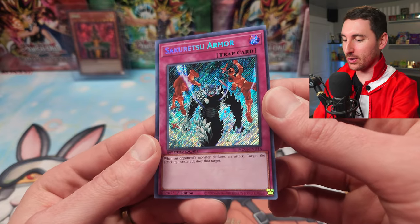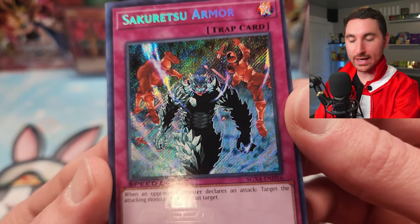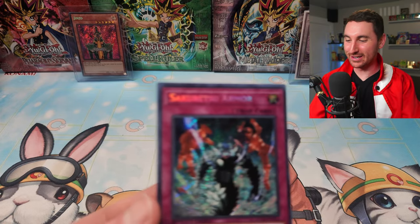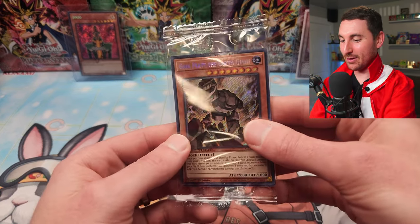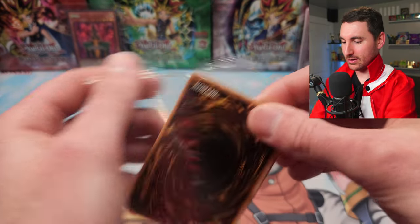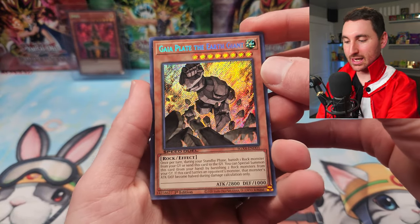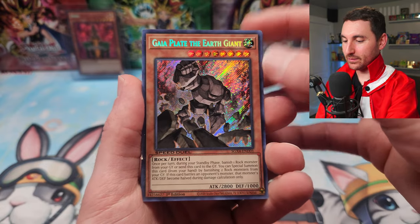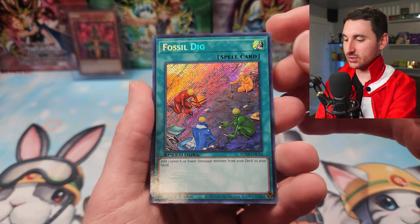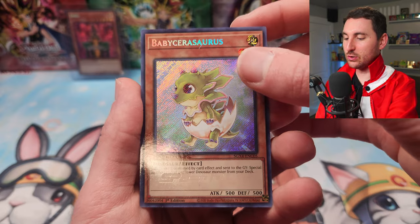Two Sakuretsu Armor Secrets — look how good that is. Gaia Plate the Earth coming in on this one — interesting, that's a cool card. We got another Fossil Dig and another Baby Sarasaurus — so we got a playset of them. Huge upgrades to the Dinosaur deck. Another Ultimate Tyranno. We've got one pack left and we still haven't seen any of the Neos cards other than Neos and Fossil Dino Pack.